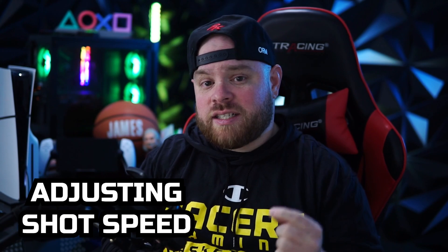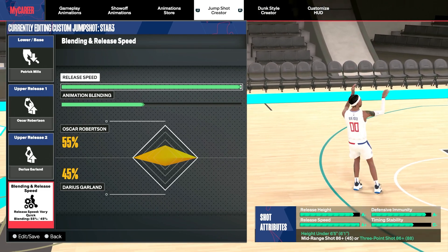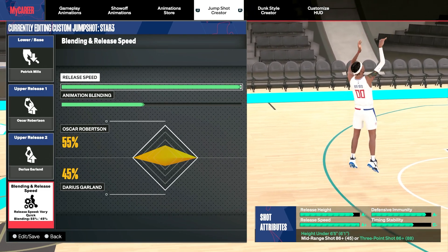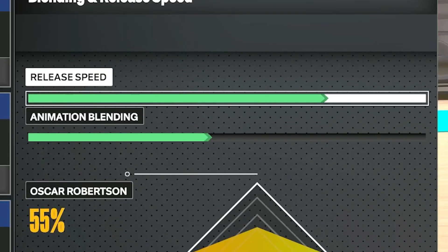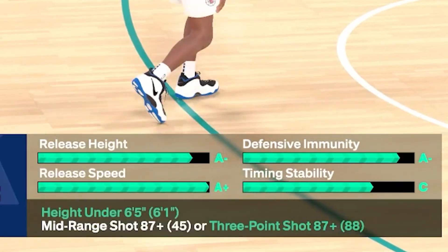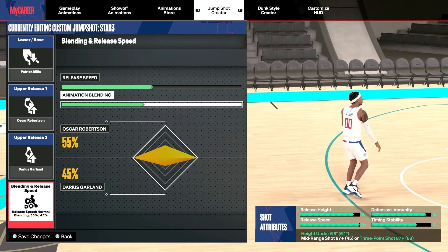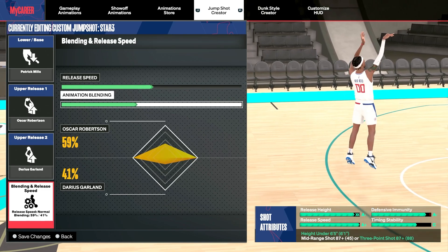Another very important thing for being consistent at shooting is adjusting your shot speed to match something you're comfortable with. You can do this three ways. The easiest is changing your controller setting — either release or push are probably the best two. The next two ways are within the shot creator itself. When you're in the jump shot creator, you can change the speed right here, and you can see that if you go two steps back on the speed bar, that's the only point where you can see a gap in the speed rating below.